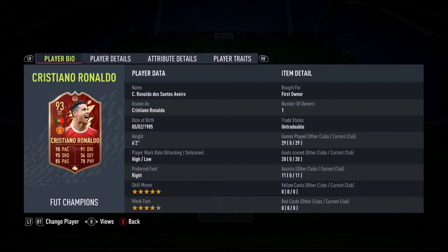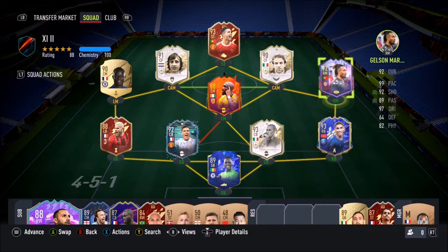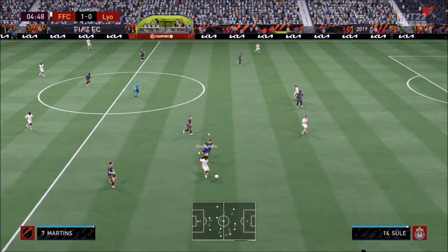Ladies and gentlemen, today we're going to be looking at if Cristiano Ronaldo, 93 rated in form, is the man. Now he's of course high/low work rates, 5-star, 4-star combination. This guy looks like a real bagsman. He looks sensational and also we're going to pair him up with this Gelson Martins. His job with the 5-star skills is to create opportunities for Ronaldo to basically show what he does best — getting that ball out of the back of the net. So let's begin.